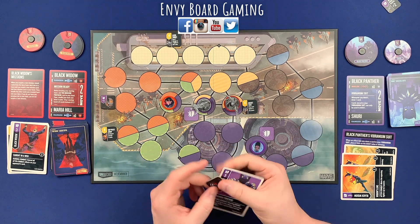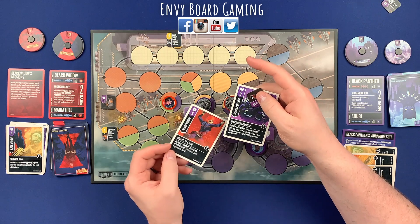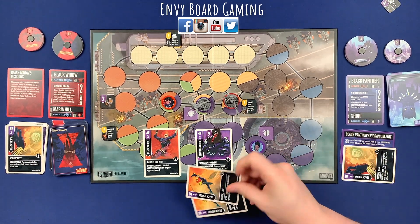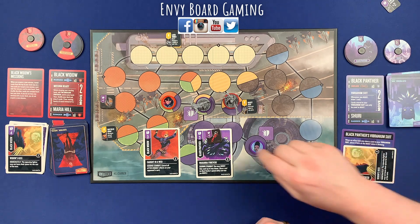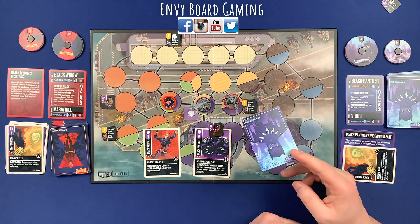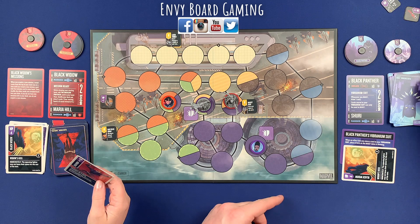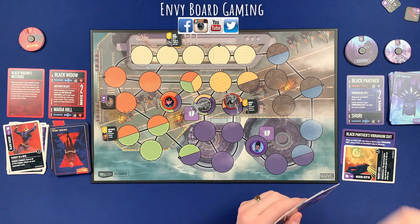It says 'cancel all after-combat effects,' but my boost is a during-combat effect — so it does work. I get to boost twice, using both of these plus-two cards, adding six total. So it's nine to three — you take six damage. And whenever I boost I gain a card, and I boosted twice, so I get to draw two cards. That was a big hit for Black Panther.